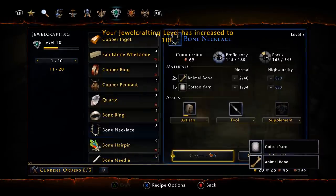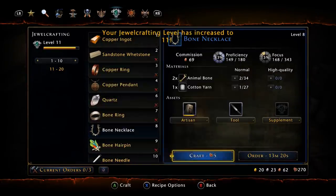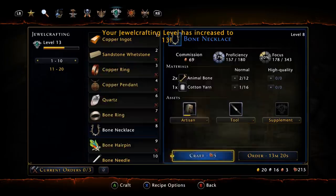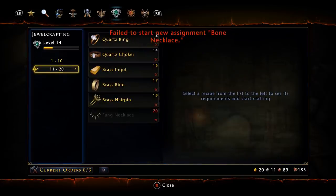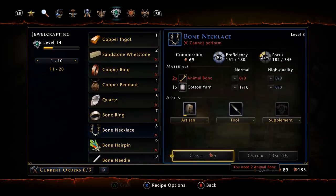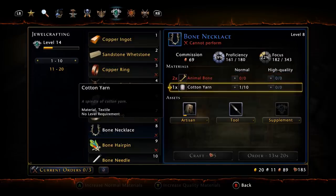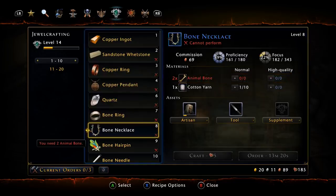You'll notice you're failing quite a bit because your artisan isn't leveled up yet — you can simply hold down the button to spam as well. We're up to level 14. Once you get to level 20 you can switch to the fang necklace, but we need to reach level 21. We already ran out of animal bone again and still need cotton yarn — we're about a quarter of the way into level 14.